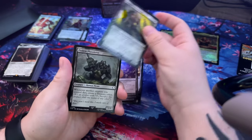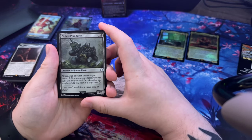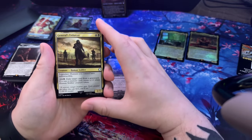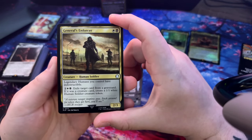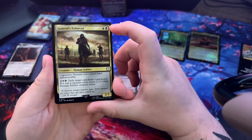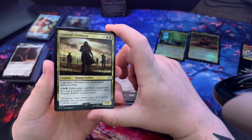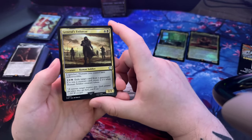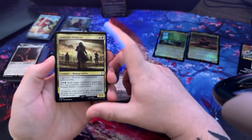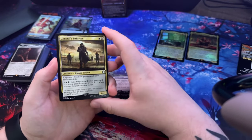Morbid Opportunist. Pitiless Plunderer - whenever a creature you control dies, create a treasure token. General's Enforcer - that one's pretty cool. Honestly I like this deck. I really like the black mechanic of sacrificing and then upping enemies and targeting - I think they're cool, and a lot of times those are some of the decks I've played online.